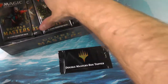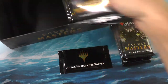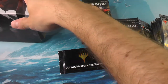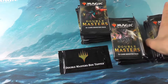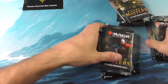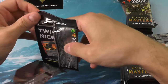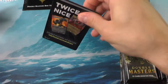We got our box topper and of course some packs — 24 packs to be precise. We'll set those off to the side. We're going to try to go much quicker than we have in the past. Now that we've established a little bit about how this works, we can really tear through the cards.